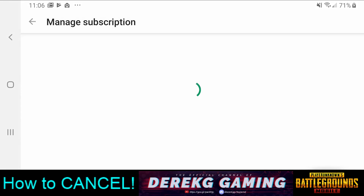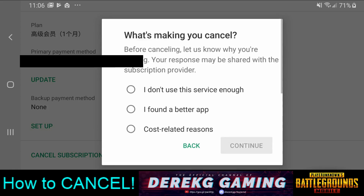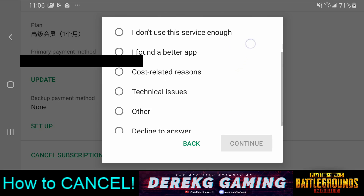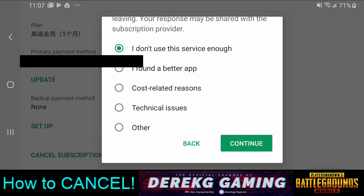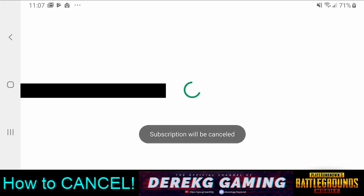So this is how you actually cancel. You just go here to manage subscription, scroll down, and click on cancel subscription. If we click on cancel, you can see it says: 'Before canceling, let us know why you're leaving.' There are a bunch of different reasons — let's just say we don't use this service enough and cancel it. It will be canceled at the end of your billing period, so we do have access to Prime Plus through that date because we paid for a month of it, and the subscription will now be canceled.